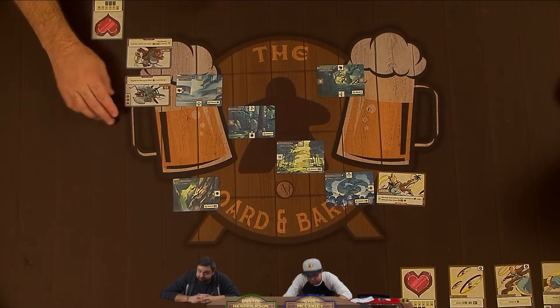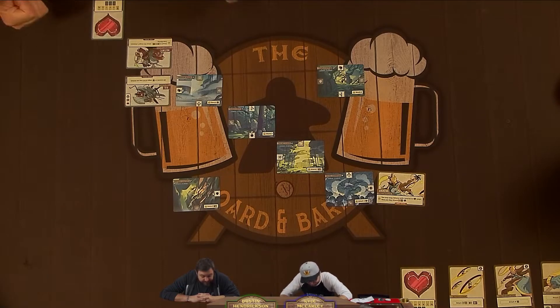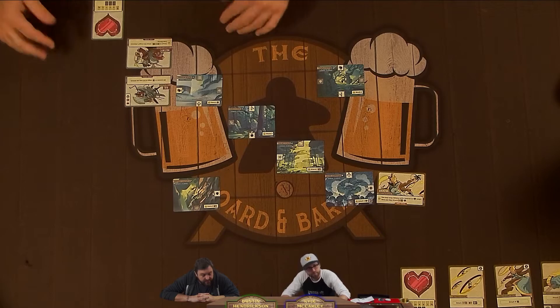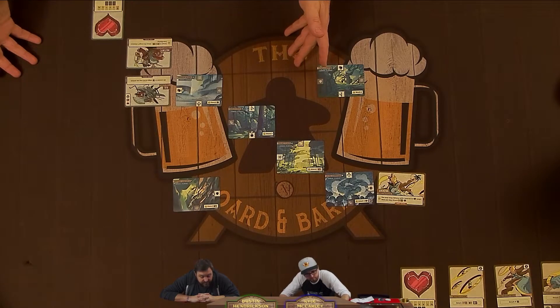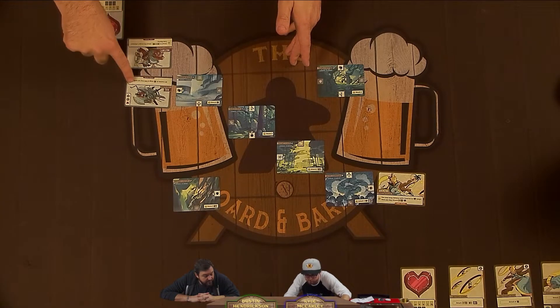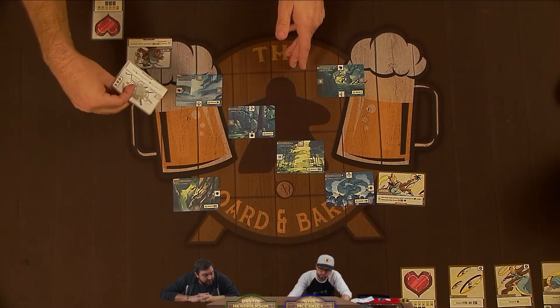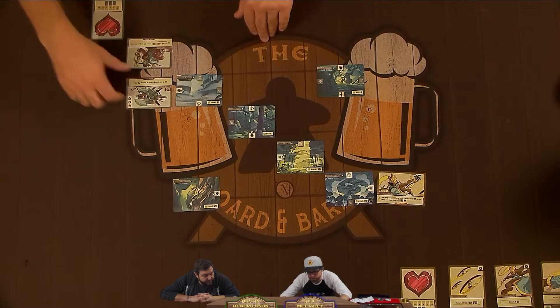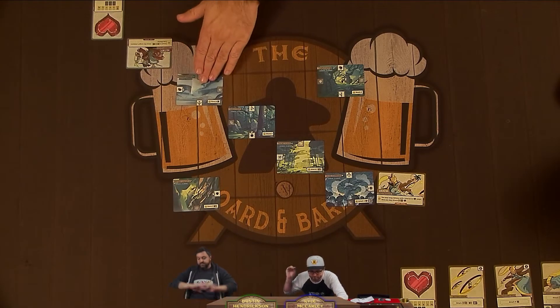In the damage step: if the target warrior defends, you subtract their defense value from the attack value — the remaining number is how much damage they take. If it's a minion and they take any damage while on their start side, they move to their wounded side. If they're already on their wounded side and take any damage, they're eliminated.